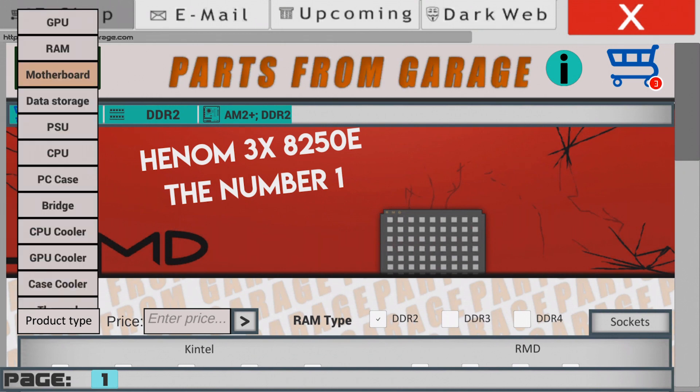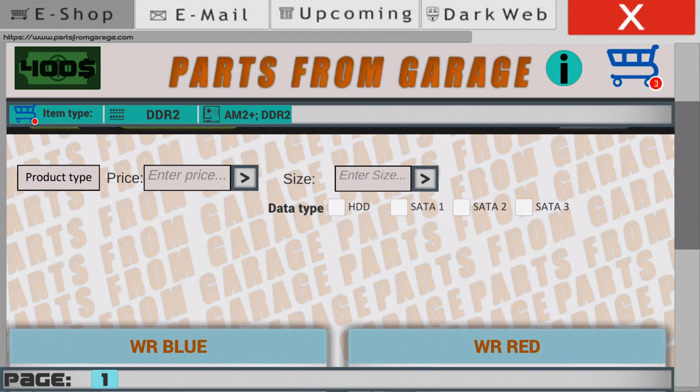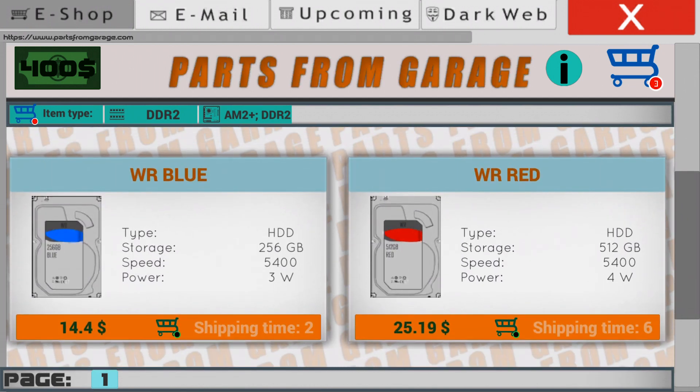Let's move on to data storage. The data storage will be the cheapest one, with 256GB of space for $14. Also a pretty good deal.